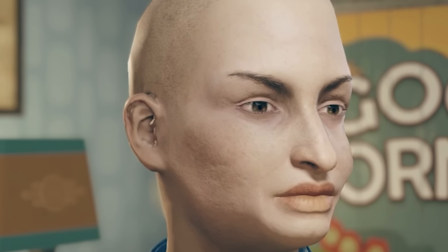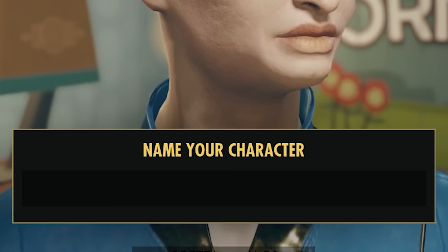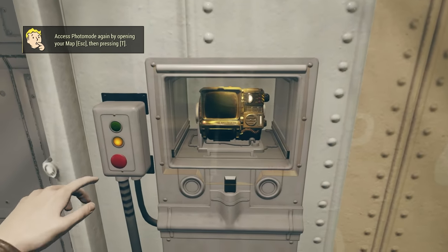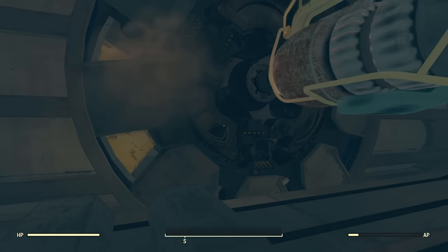Start a new character. Get your Pip-Boy, then you want to leave the vault.